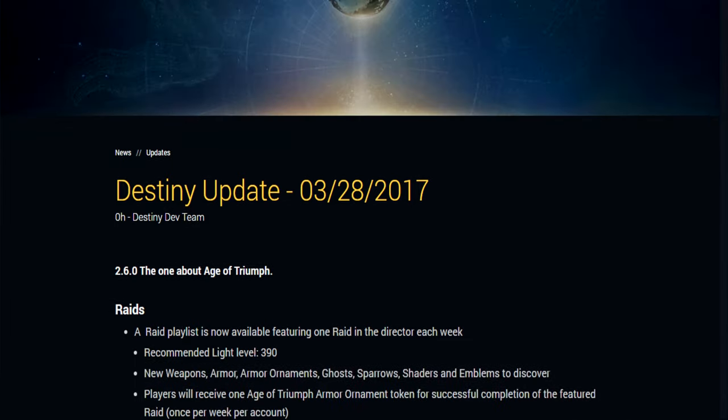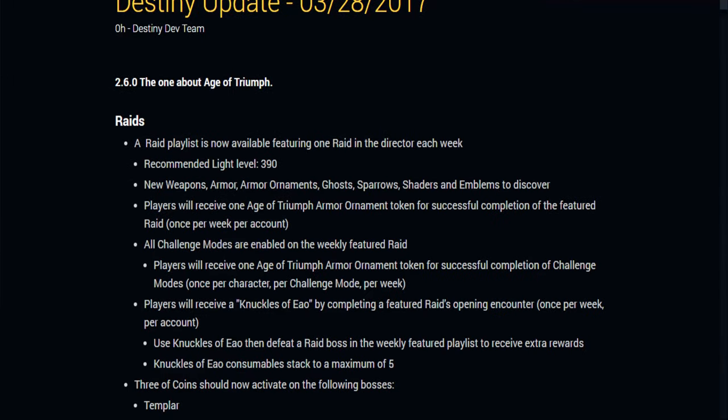Let's scroll through some of these patch notes. Recommended light level is 390, so if you're already 400 you're ready to jump right into this raid. We're going to have new weapons, armor, armor ornaments, ghosts, sparrows, shaders, and emblems to discover. Players will receive one Age of Triumph armor ornament token for successful completion of the featured raid once per week per account. The Age of Triumph ornament can be used across all of the raid gear, which is very good.